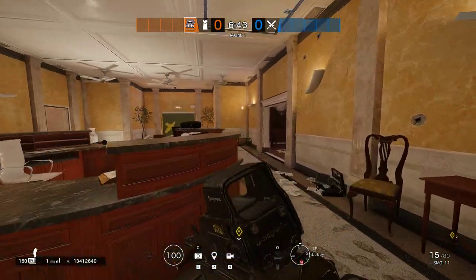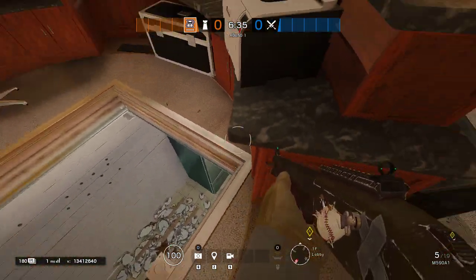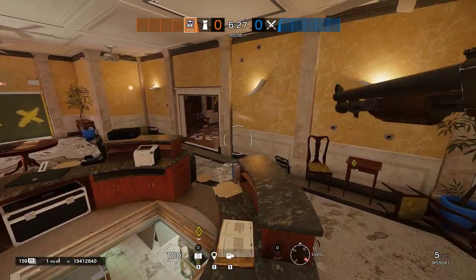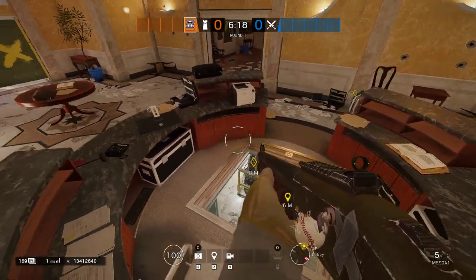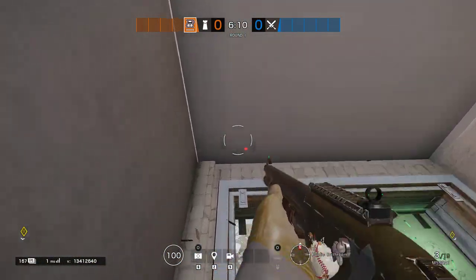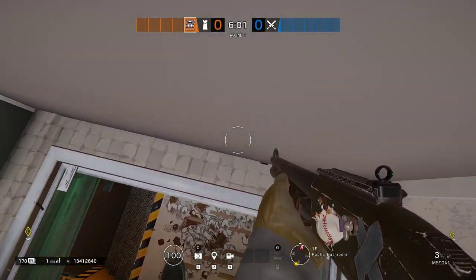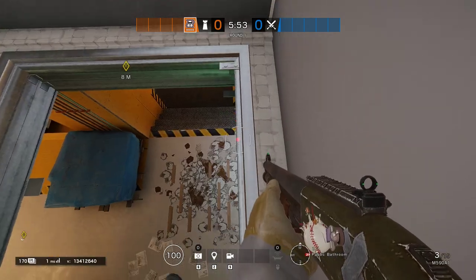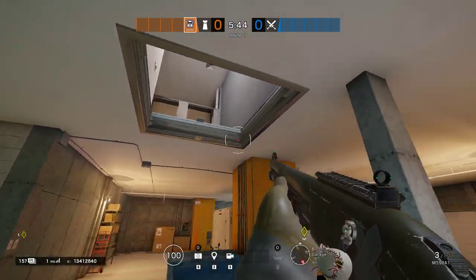There are a couple other spots you can put jammers. For example, this hatch right here — sometimes attackers will take this hatch out. It's usually not a priority on most attacks, but if their garage push fails they might come over to it instead. If you put a jammer on the table right there, that will deny this hatch. The same goes for the bathroom hatch — put a jammer on the blue box and that will deny most of it. With Kaid in the game, you could also just reinforce and throw an electric claw on those.